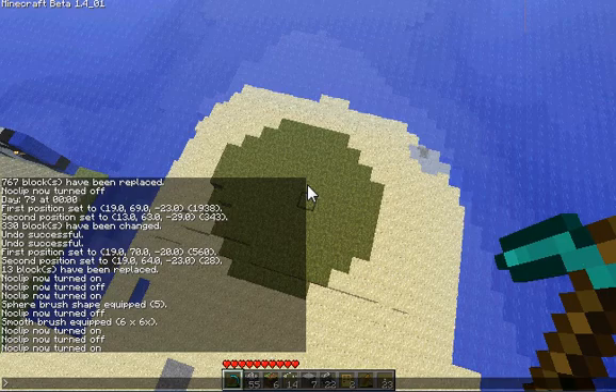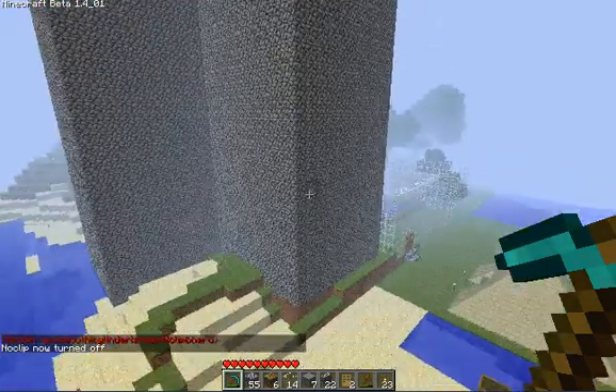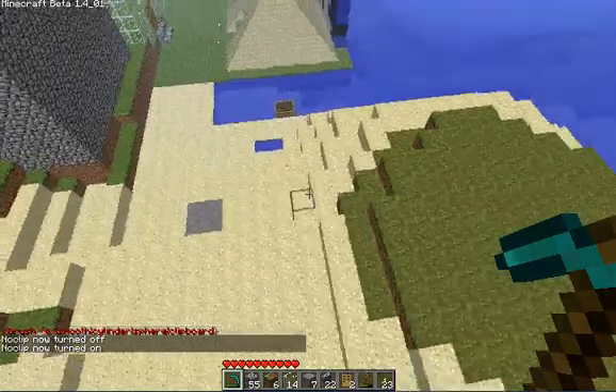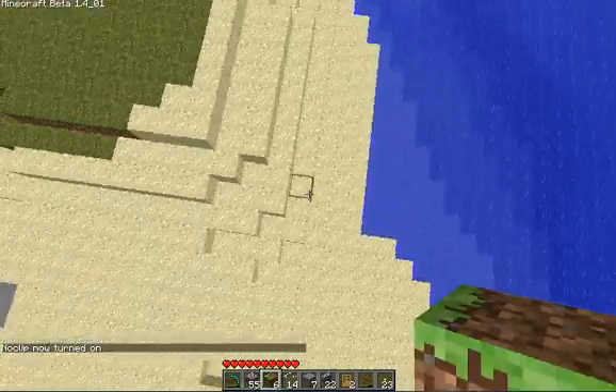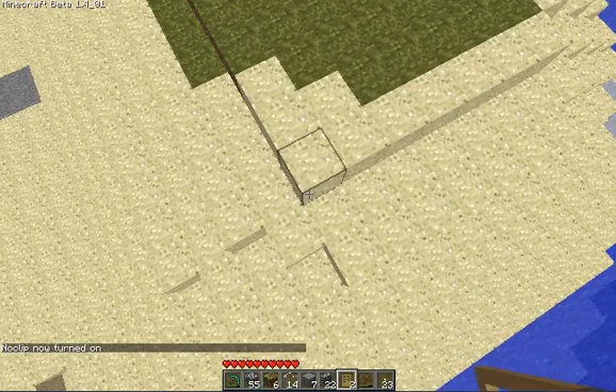If you wanted to do something like a hollow sphere, you'd do //brush hsphere, but it seems they don't have the hollow sphere for this mod — that must be a different mod I'm thinking of. Anyway, I want to replace this grass with sand because it doesn't look natural over here.